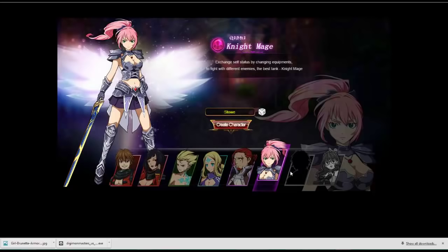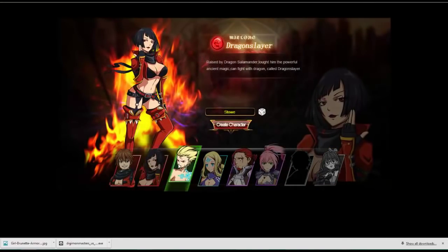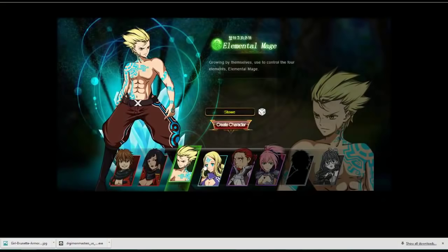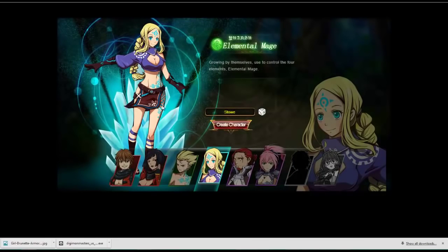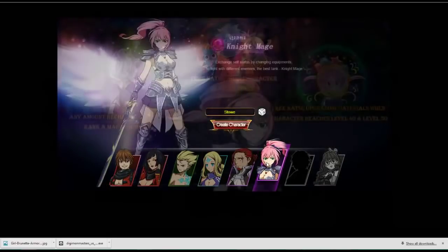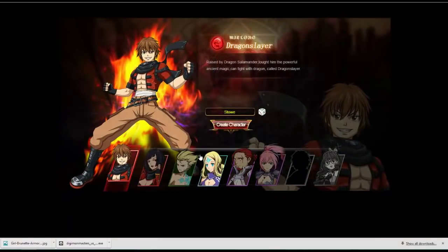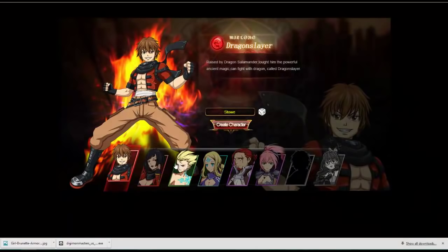So you have three different classes right now we can do. We can't do the fourth class for whatever reason — I guess it's not ready. You got the Dragon Slayer and the female Dragon Slayer. You have the Elemental Mage and the Female Elemental Mage, which is ridiculous. And then you have the Night Mage and the Female Night Mage. I'm not gonna actually go into that because I already made a character. I'm just gonna show you how to play from my character's perspective. All the intro stuff is pretty self-explanatory.